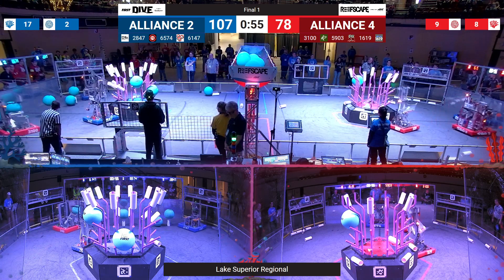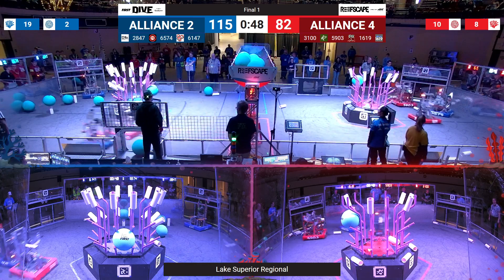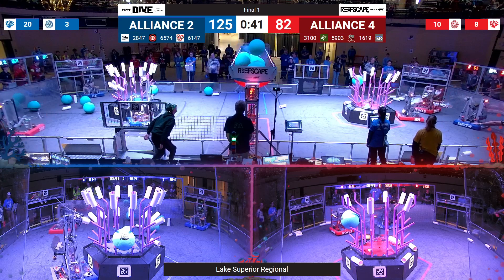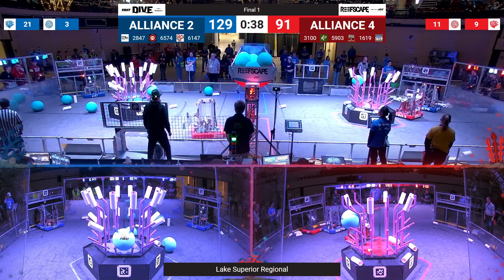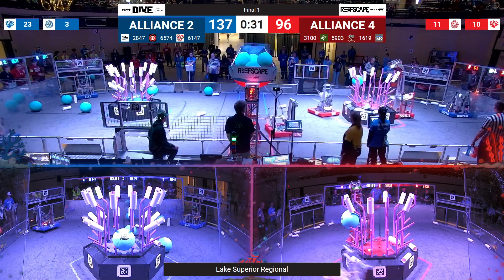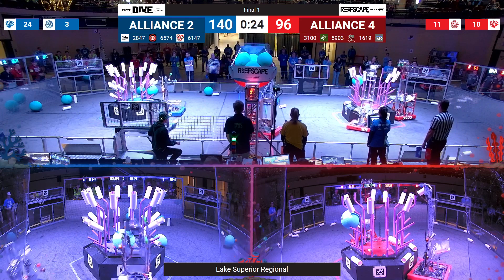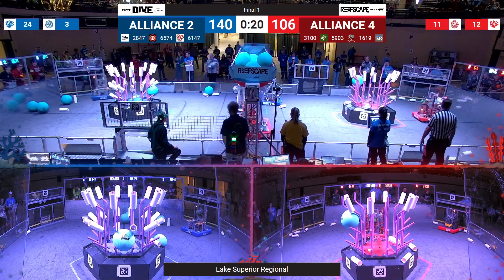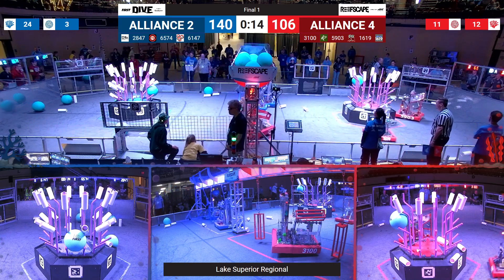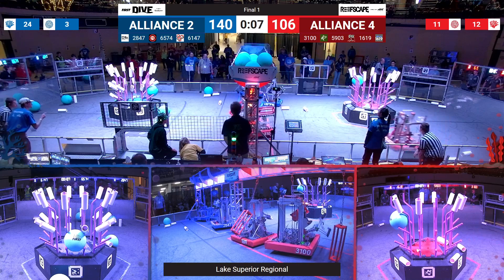Alliance number two is scoring pretty much at will. They're concentrating mainly on that reef, although they did process some algae too. The Red Alliance human player — it goes up, it goes in for that Red Alliance. The Red Alliance has about half a minute to catch up; they can still do it. Now they're starting to click with that coral, delivering it to the top level of the reef, collecting points right and left. 34-point lead for the Blue Alliance — not insurmountable, but might be difficult to do.